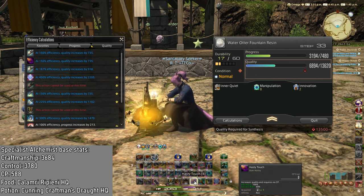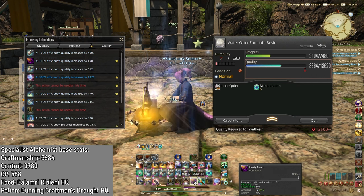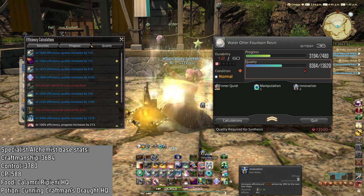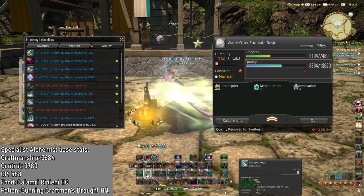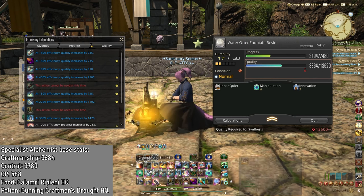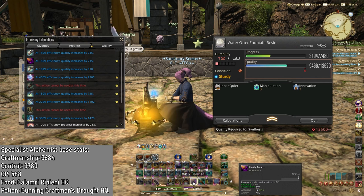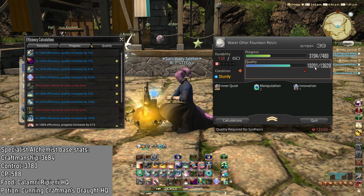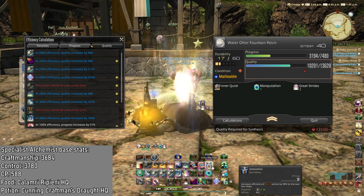Let's do one Hasty Touch. Let's do another Hasty Touch. And then we are going to use Innovation again. I'm going to Observe and do Focus Touch so we get some durability back. We got Sturdy so we might as well Hasty Touch — and it worked. 10,000. 10,000 is the perfect quality.